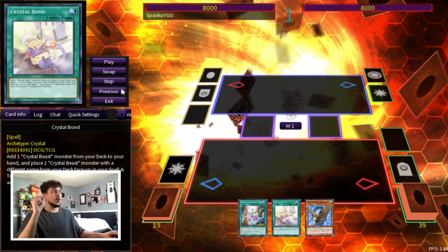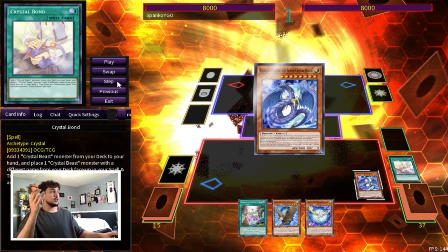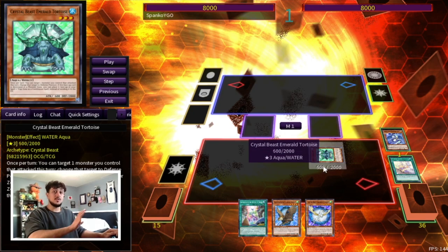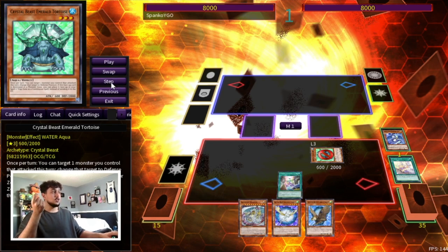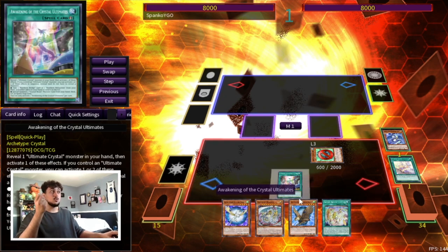We're going to do the same thing as earlier: use Crystal Bond, add a Sapphire, crystallize the Zenith. Then activate the Zenith and summon a Tortoise. The Special Summon of the Level 3 is really important here — you can summon Tortoise or Amethyst Cat, it doesn't matter as long as it's Level 3. Then we add Rainbow Dragon. Now that we have Rainbow Dragon in hand, we activate Awakening — this time not to Special Summon a Ruby, but to add a Rainbow Bridge from our deck to hand. That gives us two Normal Summons since we have two Crystal Beast monsters in hand.